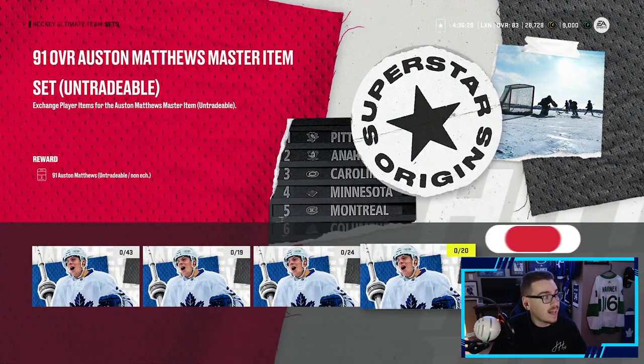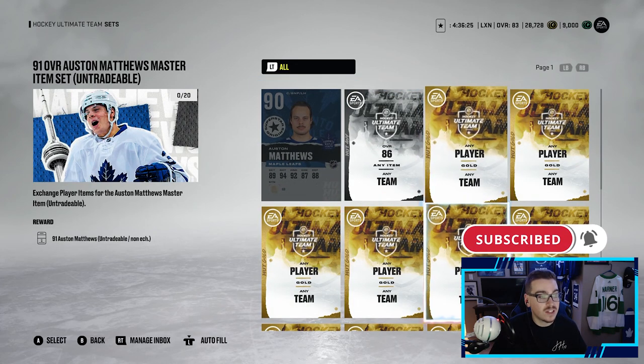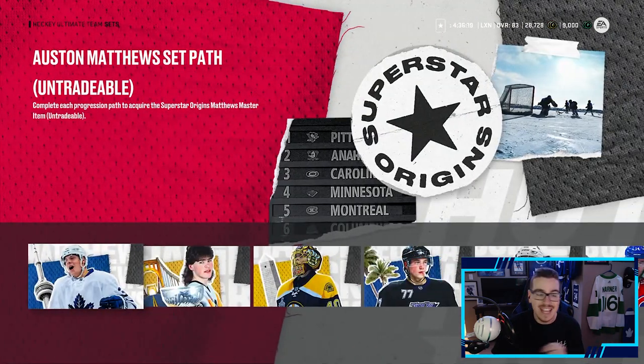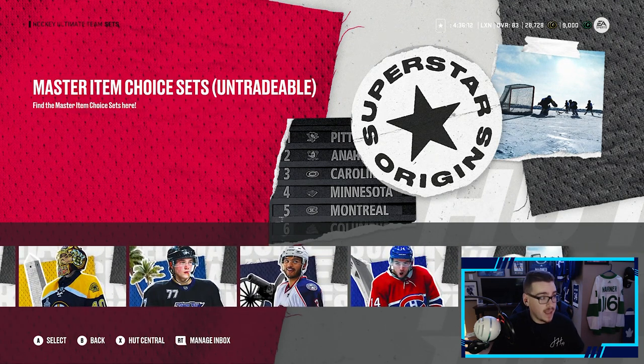To get the 91 master set you need the 90, an 86 overall player, and any gold player. It's not too bad — it is a little bit expensive, the market is going to be insane for cards. But a lot of these are how you make the master set players. These are all untradeable, I should add.